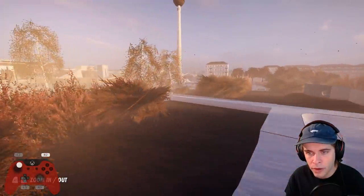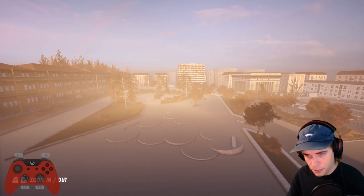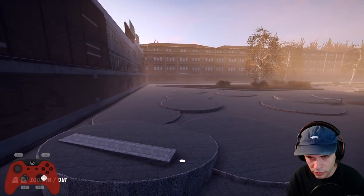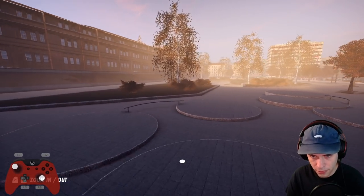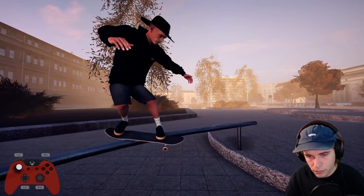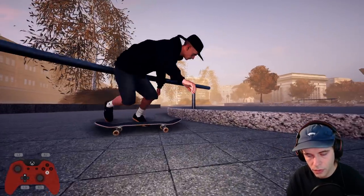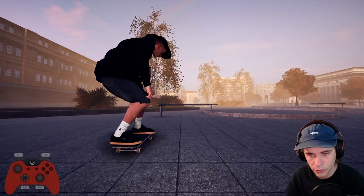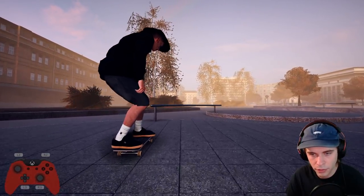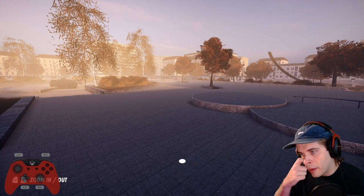I'm gonna keep looking around really quick for the new spots. Over here all of this is new — street spots, manual pads, a little bench built into the manny, curved rails. Looks incredible. Let me try to hit this with a kickflip backsmith first try... nope. All right, I'll pretend this is first try, I'll just cut out the first few falls. Okay, first try, nice!